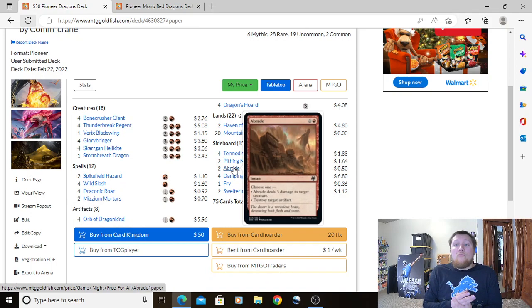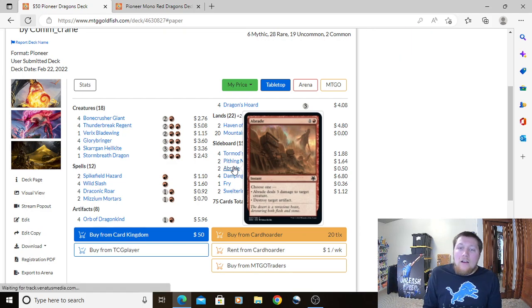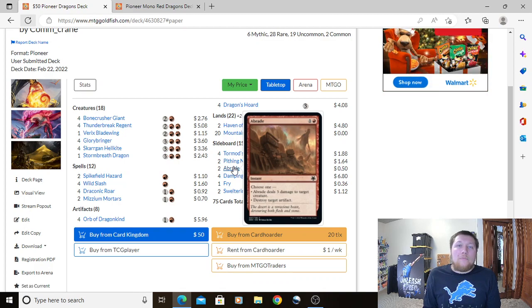Two Abrade: 1 Red instant. Choose one: deal 3 damage to target creature, or destroy target artifact. It's a really flexible card — mostly we're playing it to destroy artifacts when needed, but against some matchups you want all the removal you can get. It's just a great versatile option.